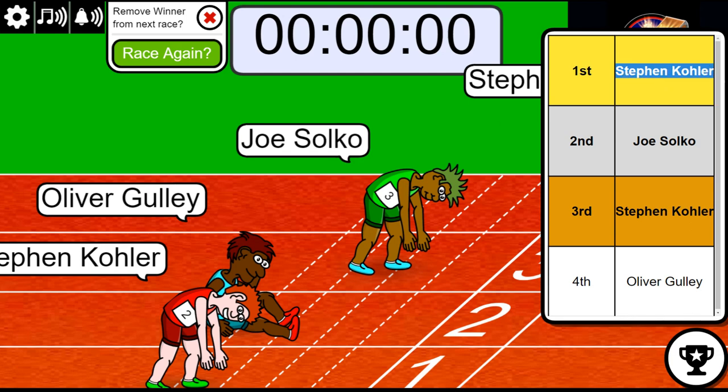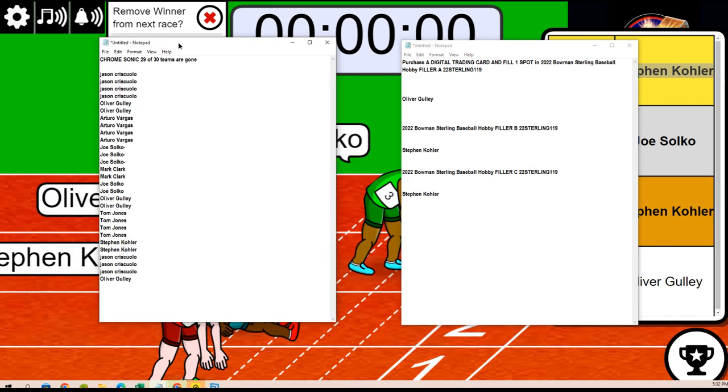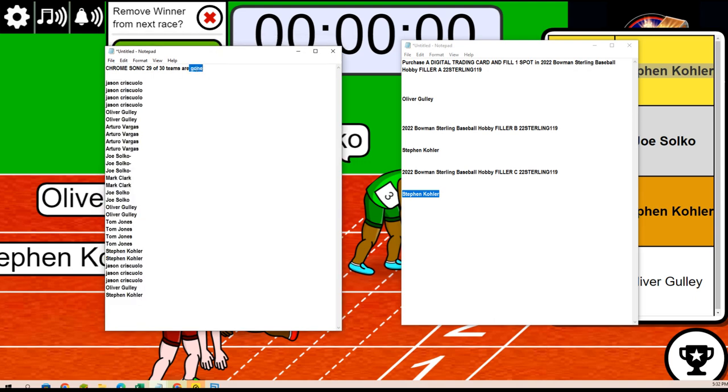So you are the winner in this. You've got Sterling spots, and you've also got that spot in Sterling for winning Filler C. You've also got a spot in our Chrome Sonic, and I'm gonna put one team in there for you — that makes 30 from winning the filler. Then you'll have one team in the new giveaway box. The new giveaway box shall have a team, so we're gonna start breaking this right now — and that is all the teams.